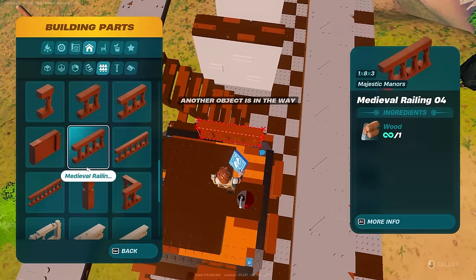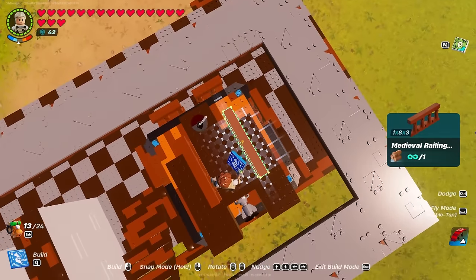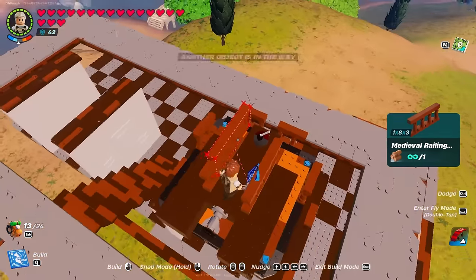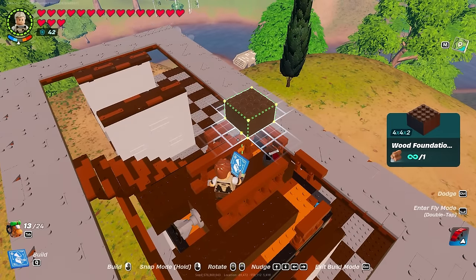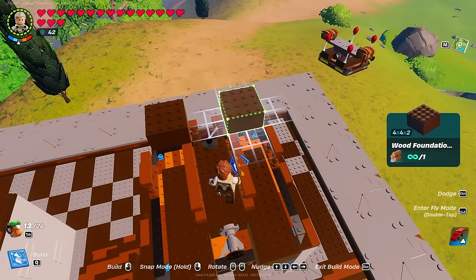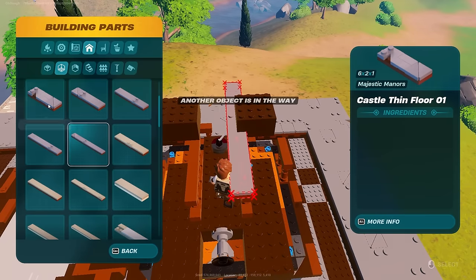I'm going to add the railings — the longer the better. Railings make it really easy because you know when you're on or when you're going to be dropping the block flush, because it indicates it with red. But I've practiced so many times I don't need to do that. Place at the very edge where it's a one-block connection.